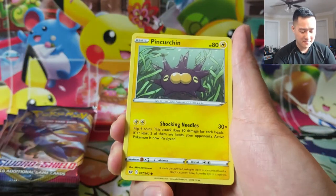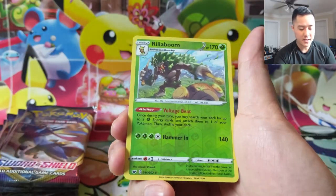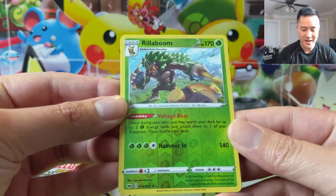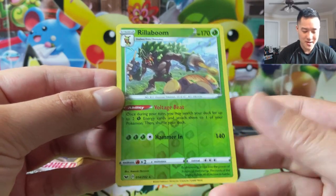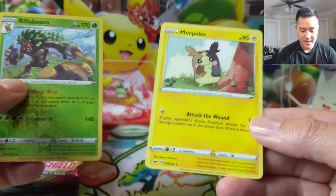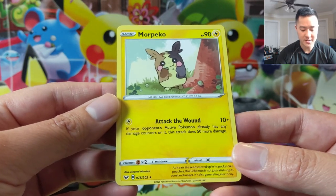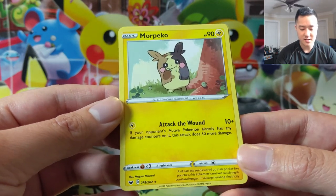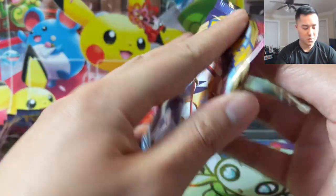We already got our hit and even if we didn't get anything else I'd be satisfied. Oh, Rillaboom — that's our fourth Rillaboom. Now we have a reverse one, a regular one, and two league promos. Then a Morpeko with an attack that does 10 plus 50 more if the opponent's active Pokemon already has damage counters on it. Doesn't sound great but I'm happy with that Rillaboom.